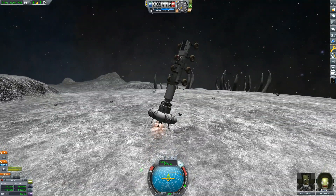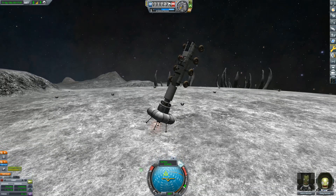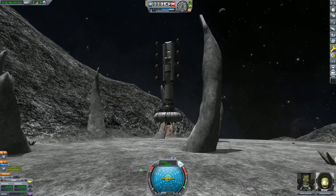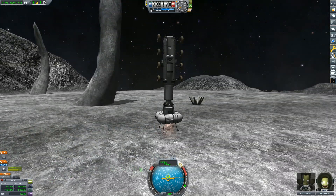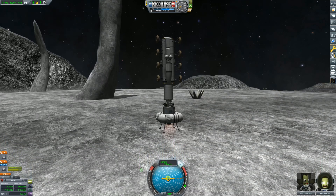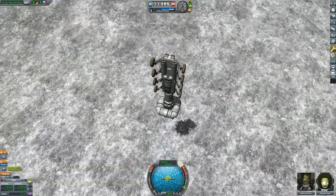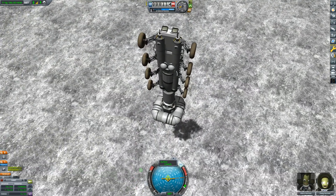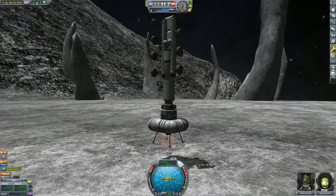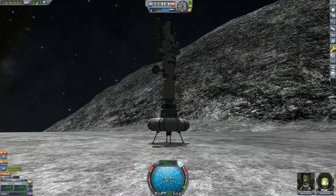I'll put the landing gear down — it's not really necessary, especially on a moon like Armstrong which is pretty much a big asteroid. I've really upped my terrain scatter game in this version of Beyond Home; I'm really happy with how they've turned out, and I'm really happy with the trailers as well. About to land at the majestic speed of two meters per second. What a nice landing.